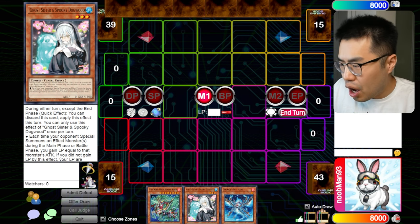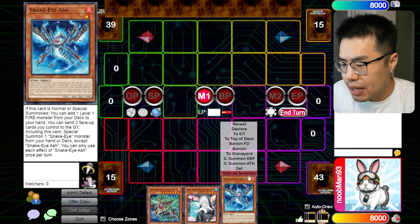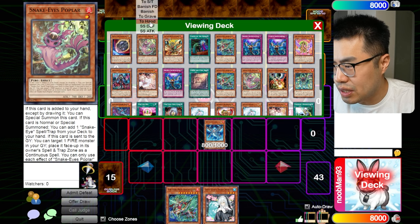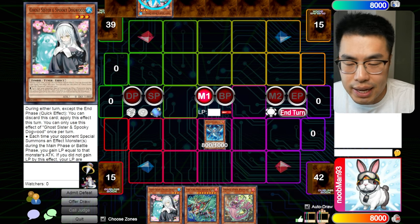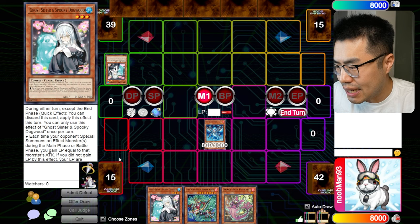I want to talk about how to actually beat this card. Obviously, playing fast with your combo so you don't go to time helps, but this is more about the practical stuff. Let's say we summon Snake Eye Ash, add Poplar, we're nearing time, and we use Poplar's effect — our opponent hits us with Spooky Dogwood. Reading the fine print: each time your opponent special summons an effect monster during the main or battle phase, you gain life points equal to that monster's attack. But if you did not gain life points by this effect, your life points are halved during the end phase.